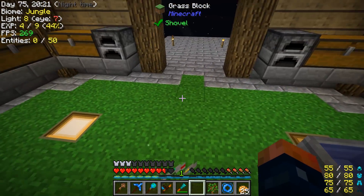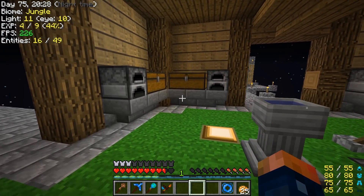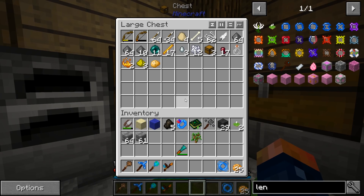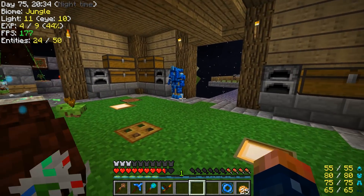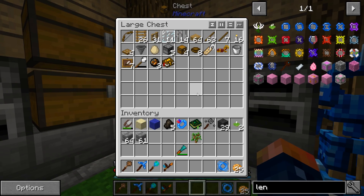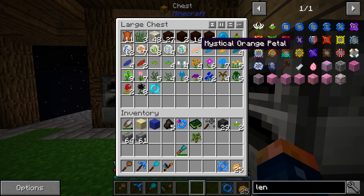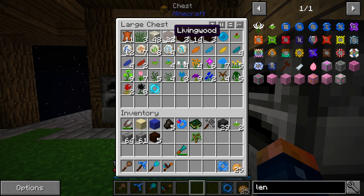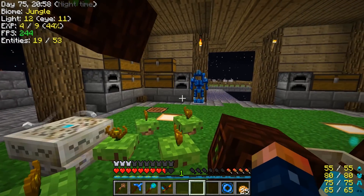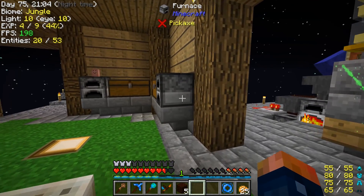Today we're going to get a cobblestone generator slash stone generator. I think that would be our best bet. I am going to need a few things — a mana spreader. We're going to need a flower. Let's grab a flower, some living wood. We're making a ton. We've made so many mana spreaders now that we should have this pretty much memorized at this point.